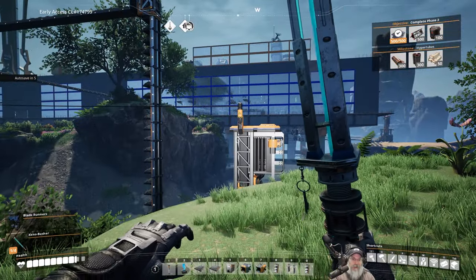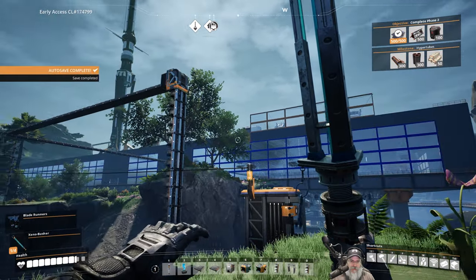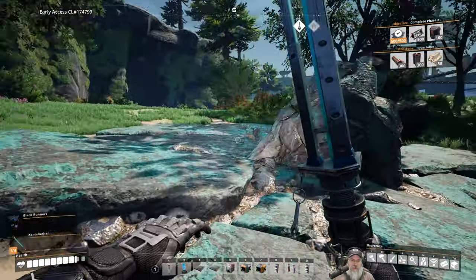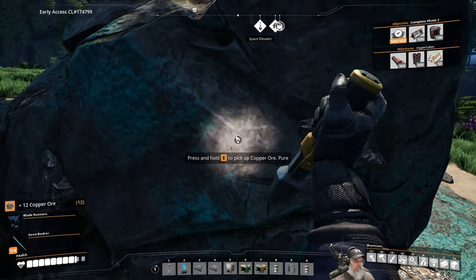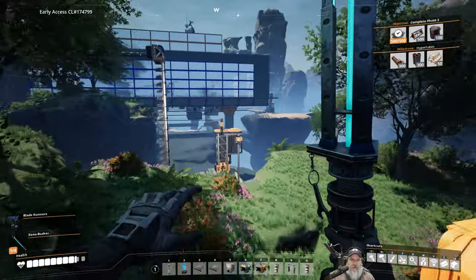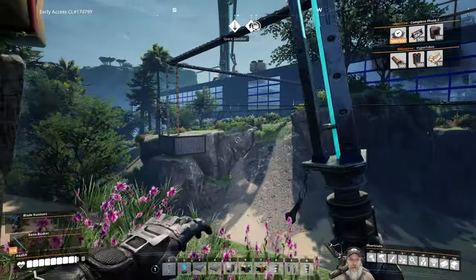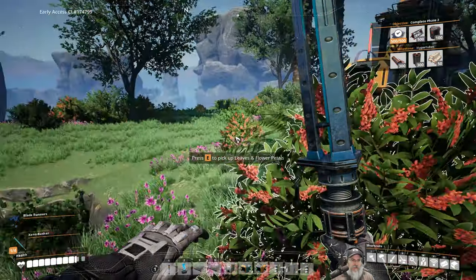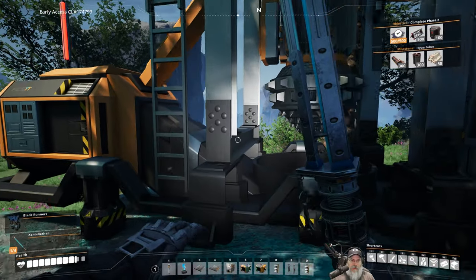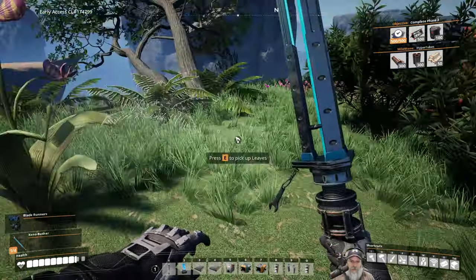It might be better to just run it right up there and use wall mount conveyors to move it over — that makes more sense. Let's get rid of this and use a Mark 1 miner facing the right direction. For power we've got a power pole there. There's actually something I haven't done in this series — I completely forgot about it until I saw someone else's video mention it. We're going to bring up a foundation, hold control to put it on the global grid.